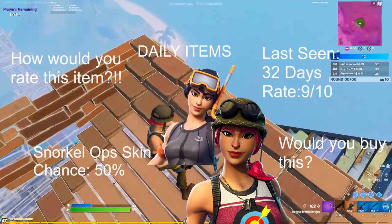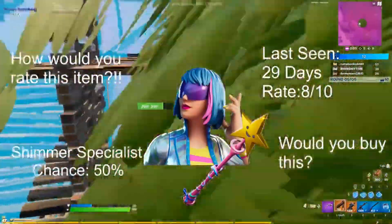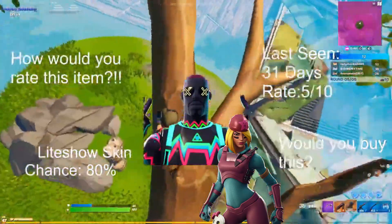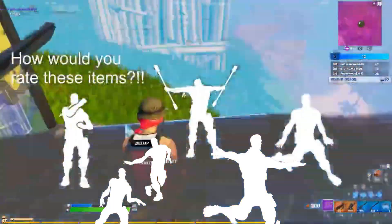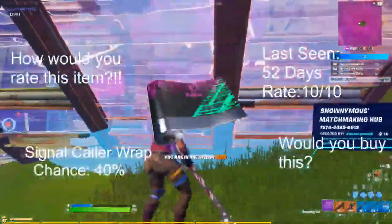For our daily items, we'll start off with the Bullseye and the Snorkel Ops skin — 50% chance, last seen 32 days ago. The Shimmer Specialist and the Star One, last seen 29 days ago, rating 8 out of 10. The Light Show skin as well as the Scully, last seen 31 days ago, rating 5 out of 10, 80% chance. For emotes, we have Lock It Up, Leap In, Fire Sticks, the BTS emote, Bung We're a Boogie, and the Signal Caller wrap — 40% chance.